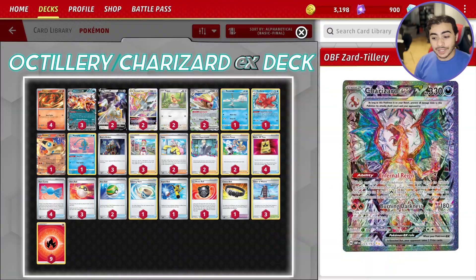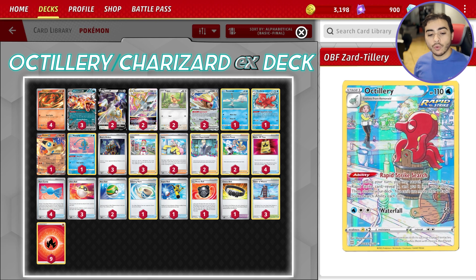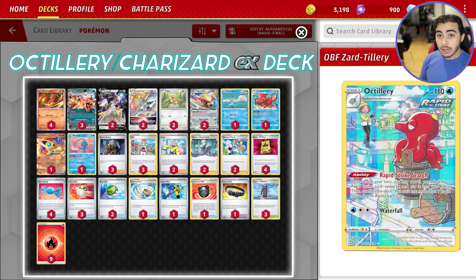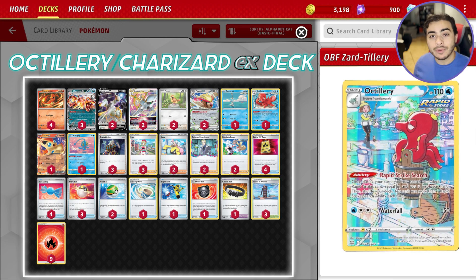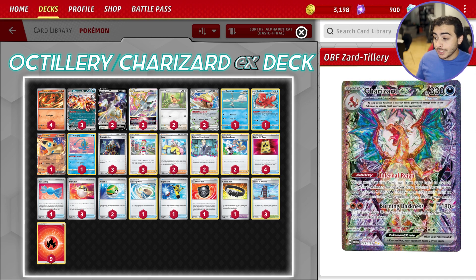So, Octillery — what does this card do? Well, it has the Rapid Strike Search ability. It lets you search your deck for a Rapid Strike card and put it into your hand once per turn. Now you might be thinking, why are we playing this in Charizard EX with the Infernal Ring ability? It seems like these cards don't really go well together at all, but Octillery actually has some pretty cool uses.